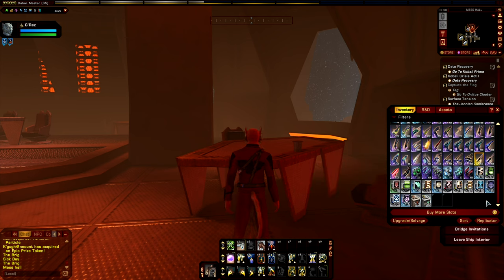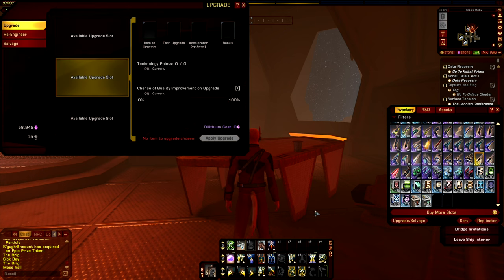Or, if you would prefer and you don't know precisely which item you want to upgrade yet, you can also hit this button down here to reach the upgrade, salvage, and re-engineering system right away. Once we get into this window, it will start by going into the upgrade gear screen, unless you have right-clicked on an item and went directly to the salvage and re-engineering system.